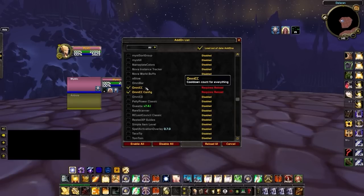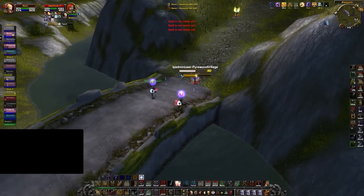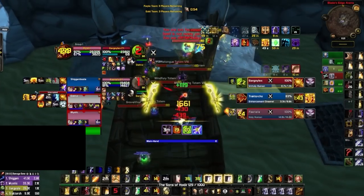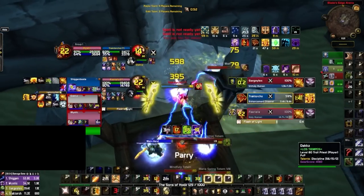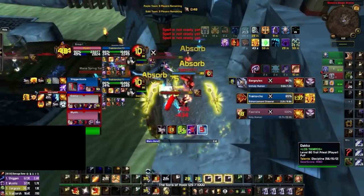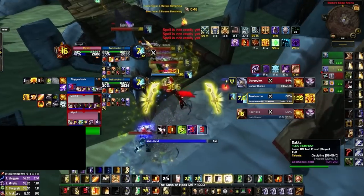Next is OmniCC. This addon is essential for getting an accurate understanding of when buffs and debuffs are ending. Without it, buffs and debuffs tick without a precise timer. This addon also works with your own spells, giving you a precise timing for when your abilities will come off cooldown. OmniCC works without any additional setup required.